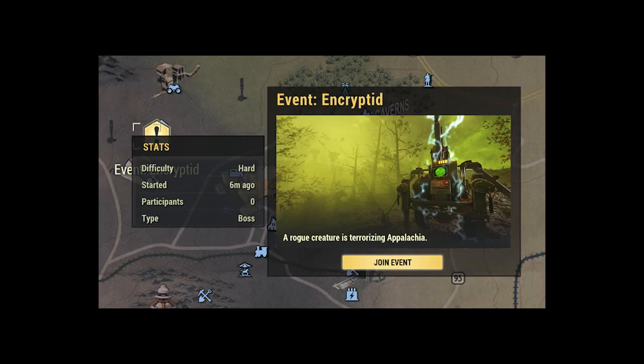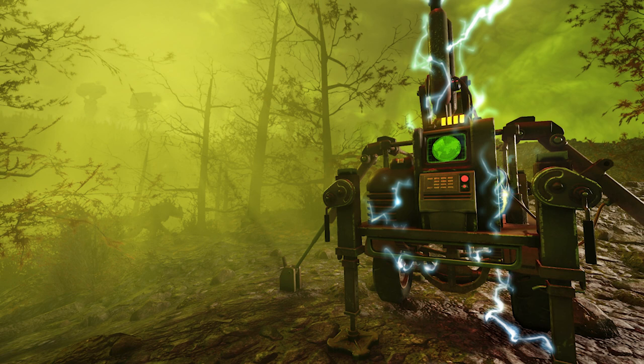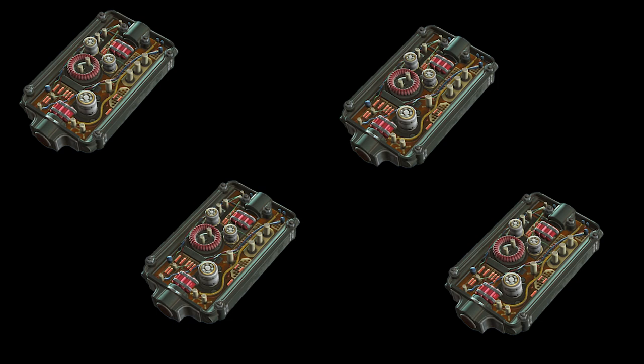Lastly we have the event Encrypted in the Ash Heap. You'll probably need a team for this one — you fight an imposter Sheepsquatch who cloaks frequently with hordes of robots protecting her, but it's not too hard once you've figured out how to beat it. The downside is that it is expensive to buy the Assaultron recall key card, and you need a new one every time you wish to run the event. But if you have a surplus of caps this event may be the route to take.